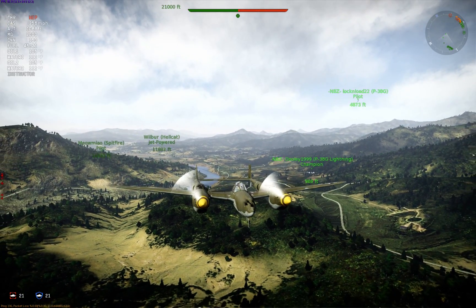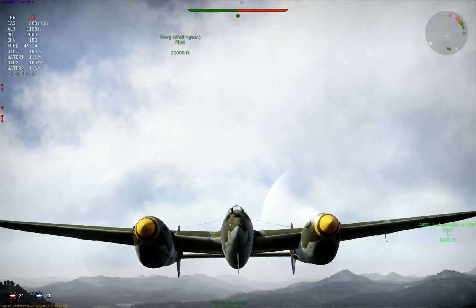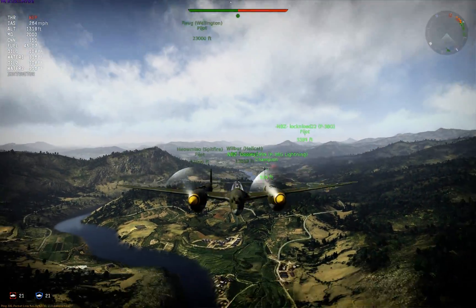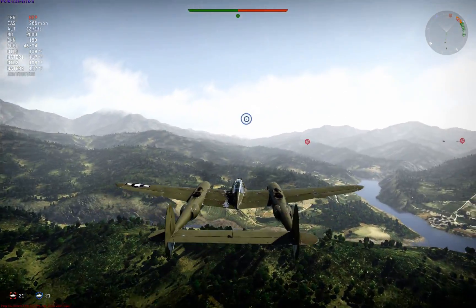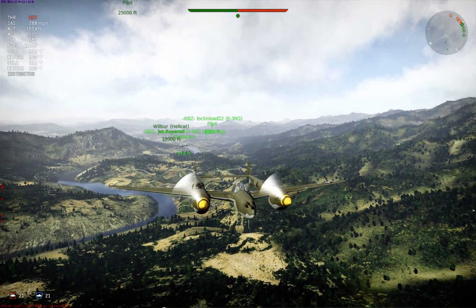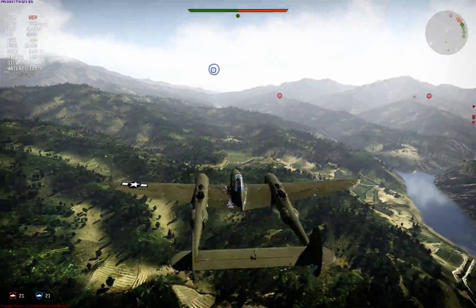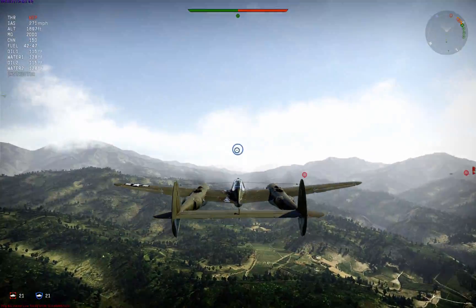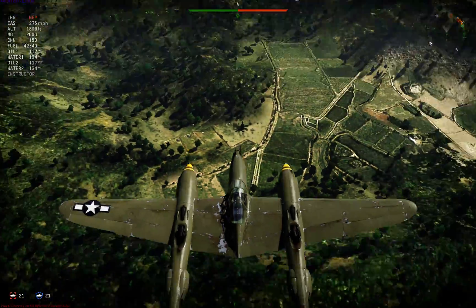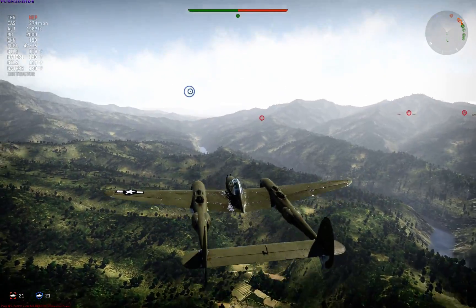The P-38 has a pretty nice top speed for a tier two fighter. Double-engined, armed with a 20mm cannon and four 12mm MGs. It makes for quite a good head-on aircraft. The guns are fuselage-mounted, which makes them a lot more accurate than wing-mounted guns. Given it's a two-engine fighter, it climbs very well and it's very maneuverable.